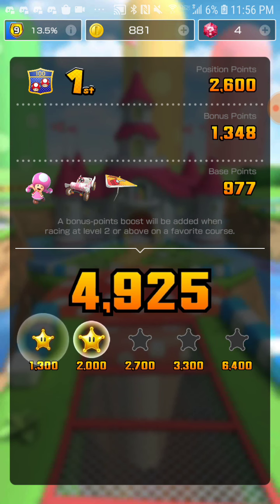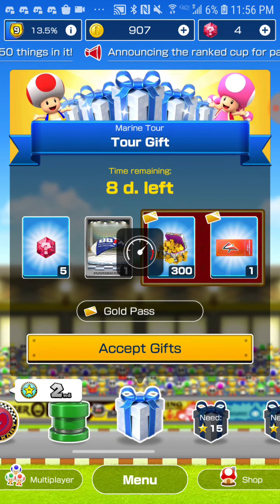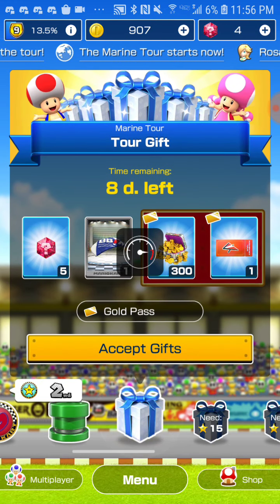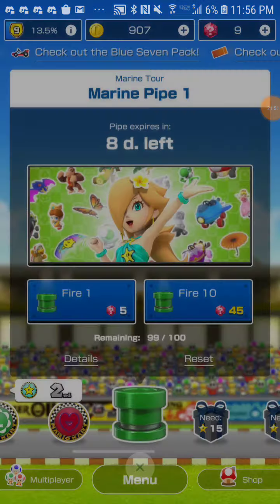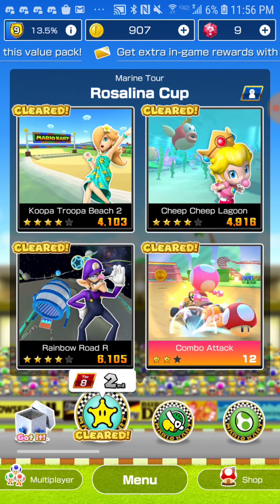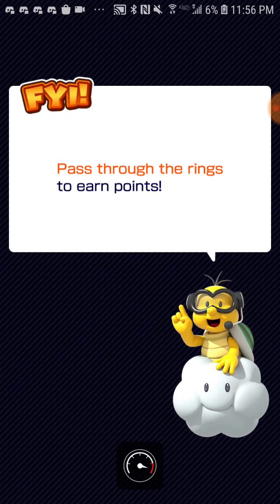Very well done. The racing is done, but the cup is still not complete — let's go ahead and finish up the challenge real quick. We got a gift. We got a Ruby, so we will be able to fire off the pipe at the end. We got a new parafoil — very, very nice. Don't need the gold pass. Let's hurry on back to the Hammerbro Cup Ring Race. Let's get using Pauline in the Ring Race. This should go by pretty quickly. Then we'll see if we can fire off the pipe once at the end of this.